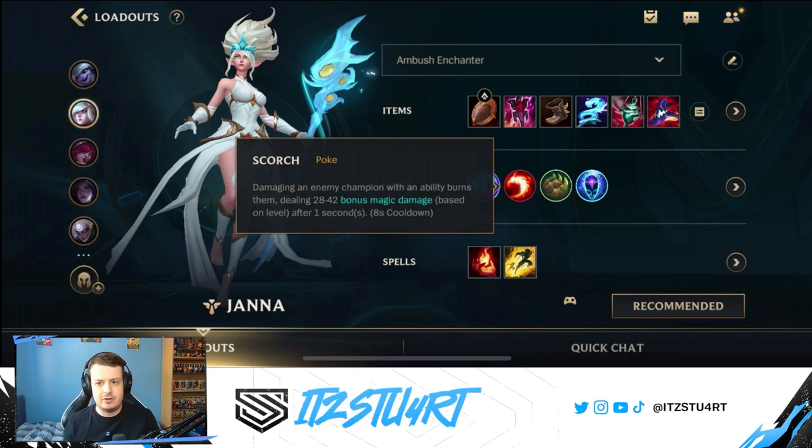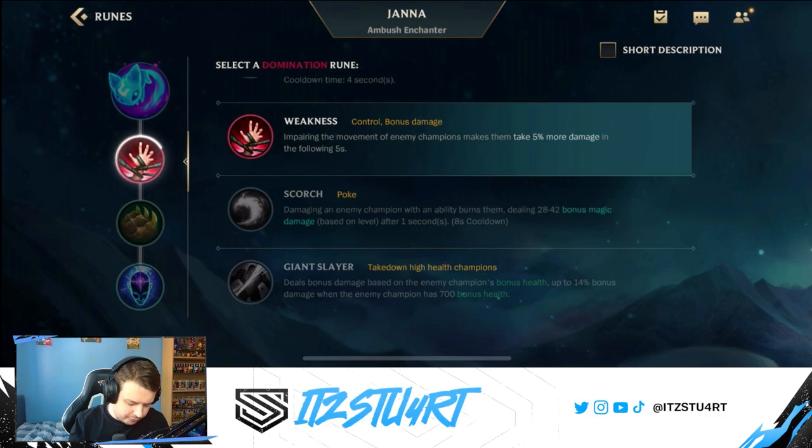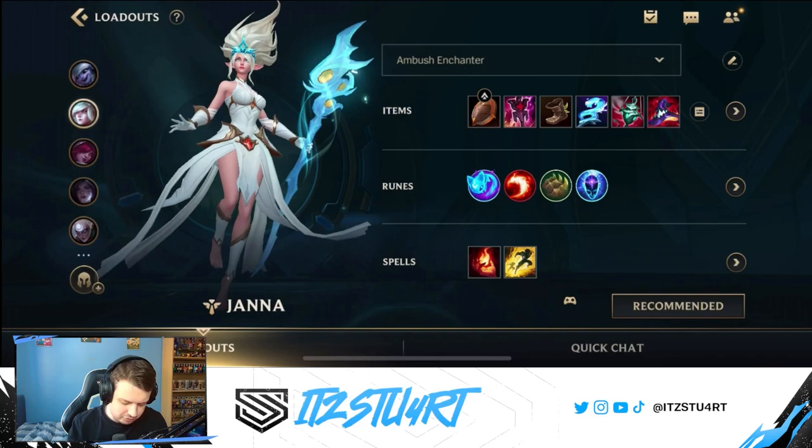Scorch is great during laning phase — when you damage an enemy with an ability it burns them for bonus magic damage. Janna's second ability is point-and-click so it's very easy to hit and proc Scorch. If you don't want to play aggressively, Scorch isn't the best rune. You can also go for Weakness instead: impairing enemy movement makes them take 5% more damage, so when you slow with your second ability or knock up with your first, allied champions deal bonus damage to that target. Both are really good options depending on playstyle.